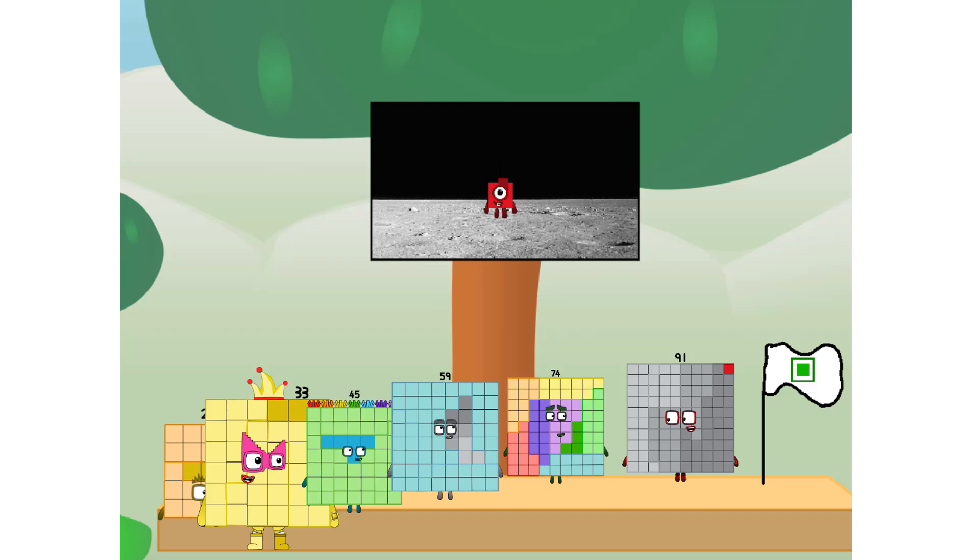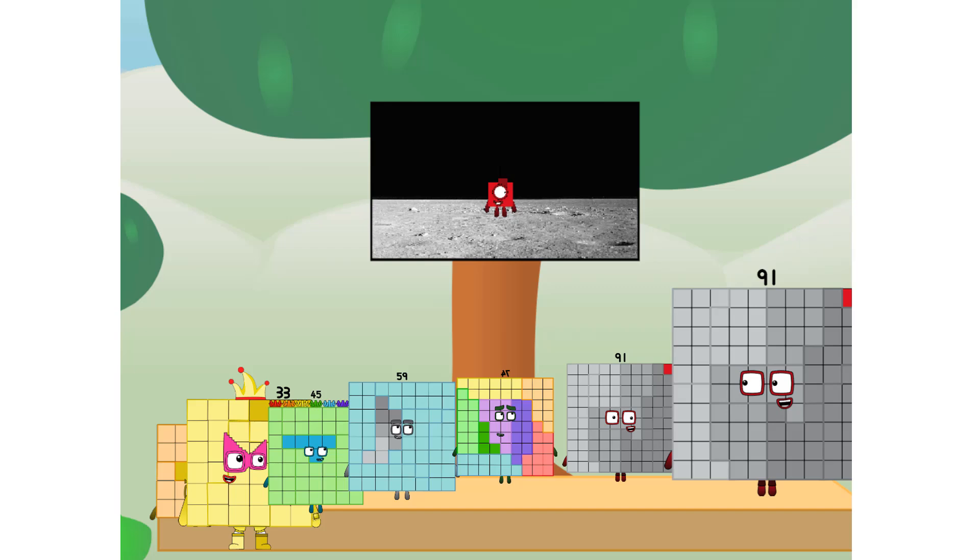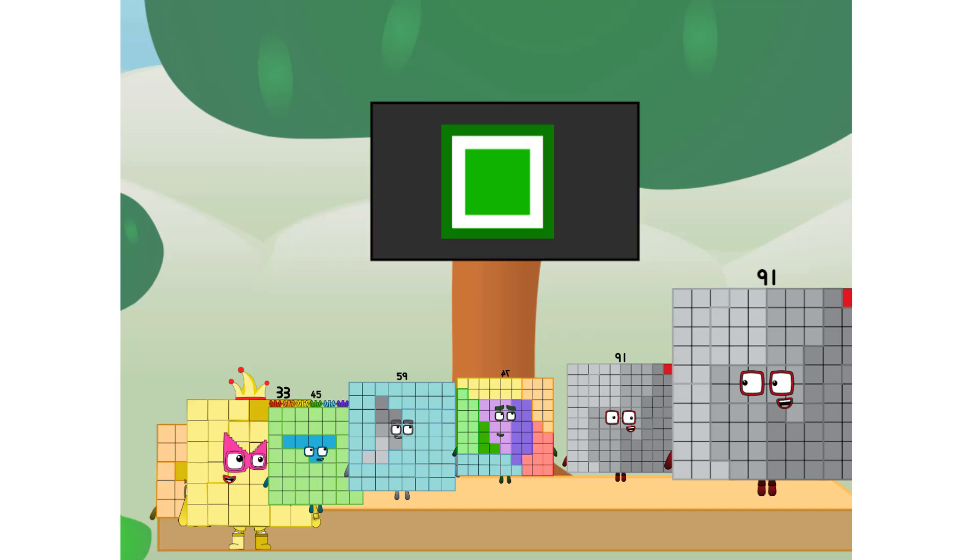We did it! The only thing left now is to plant the square club flag. We have a problem — I forgot the flag. Don't worry, little one. I'll take care of this. Ninety-one. Pinky promise. No rockets. Square power only.